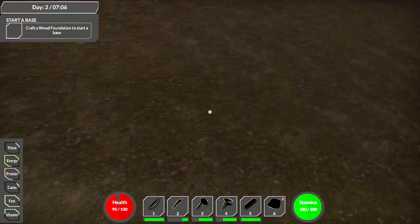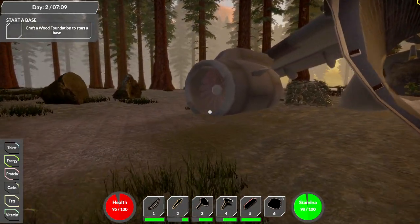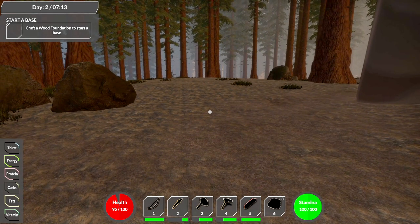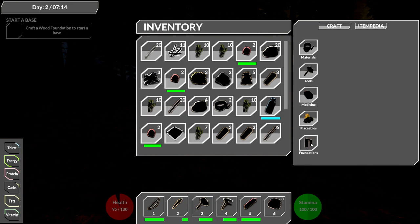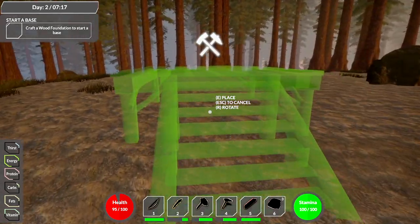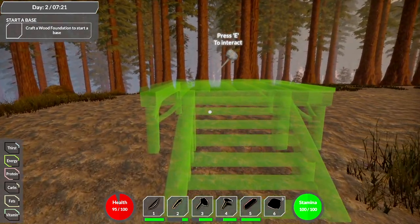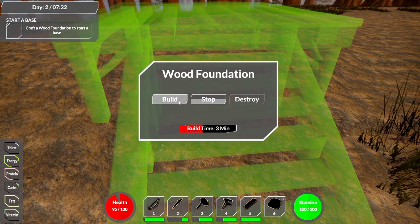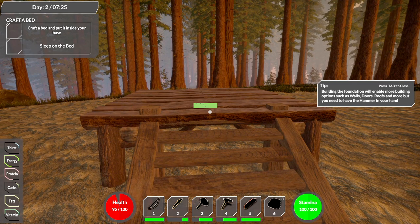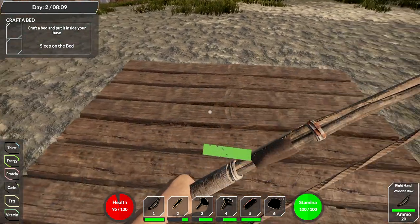I still haven't found any water source. There are more fibrous leaves scattered around. Let's get back to base and build a foundation - that's priority number one apparently. I can't chop the big trees so I have to be careful where I build. Got the rock nodes though. Building the foundation - boom! Building foundations will enable more building options: walls, and more. Now it says craft a bed and put it inside your base. Once I get a hammer in hand we can build out more.